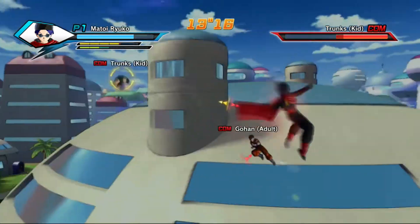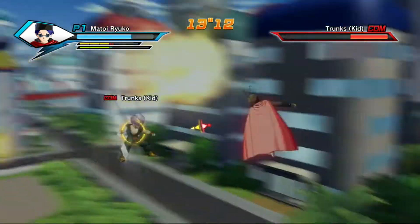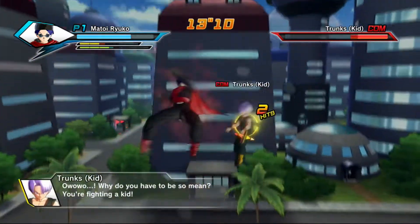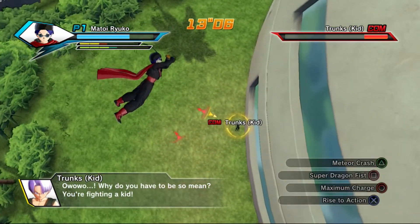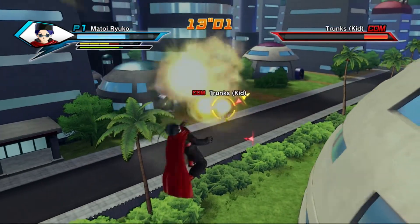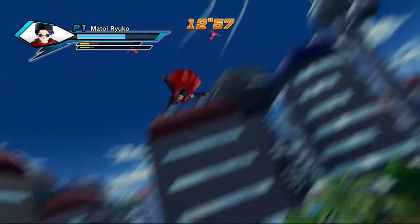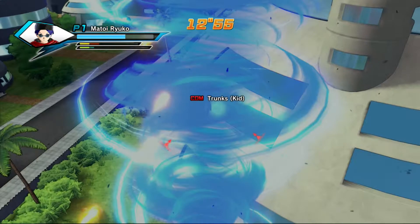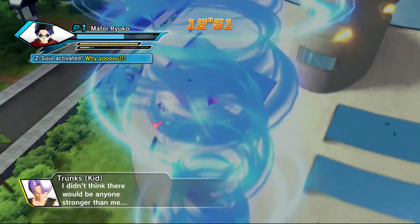Let's do some more super attacks on Trunks. I've kind of lost count of how many I've done, so I want to speed this up. Next time I get 300 ki I'm going to kill Trunks off and just fight Gohan at this point. Let's use Angry Shout again to get a bit of breathing space — and there's Trunks. Let's just trap him in Blue Hurricane and there we go.